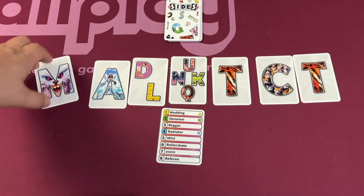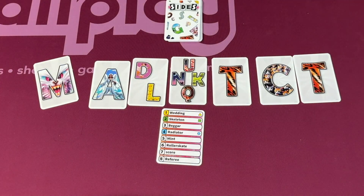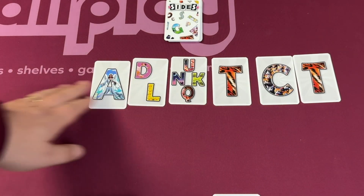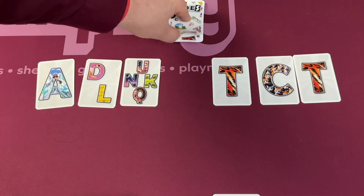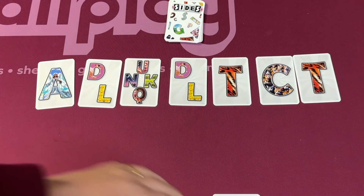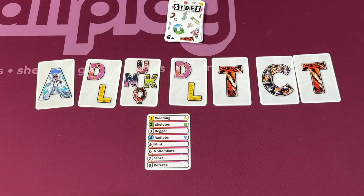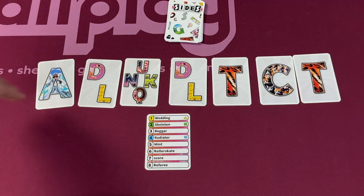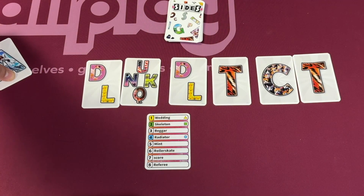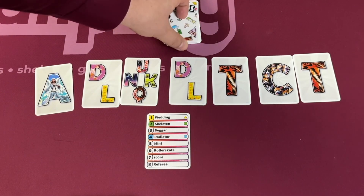A witness might say 'marriage.' At this point the investigators can make a guess. If the guess is correct, great — the word card is put away, the M is discarded, the remaining cards get split, and new cards are added until there are seven in the middle. If incorrect, the witnesses can say things like 'that's a close answer' or 'that was nowhere near close.' Witnesses can even skip letters if they want, but those letters are discarded and gone. The game ends when the deck runs out.